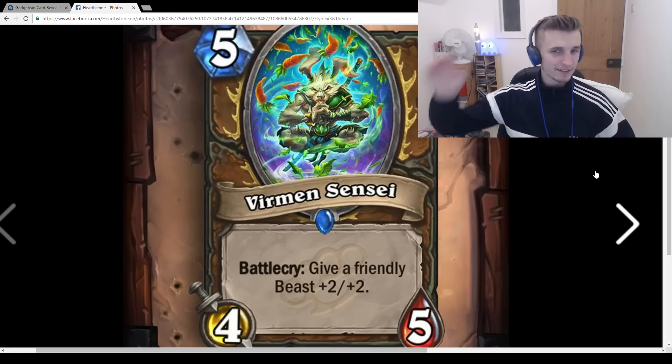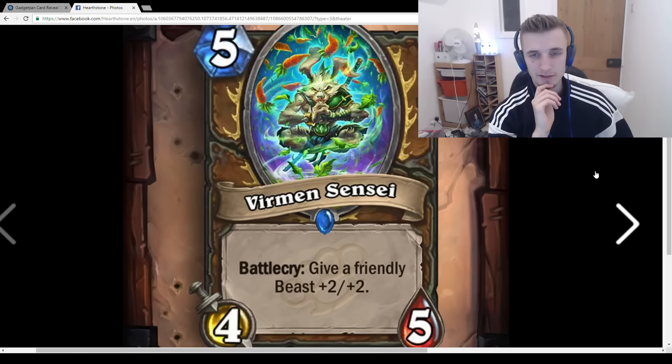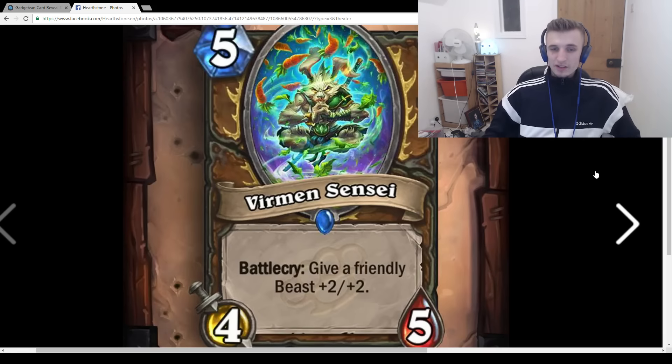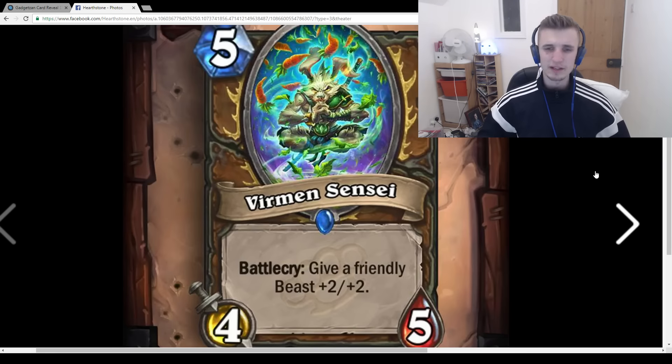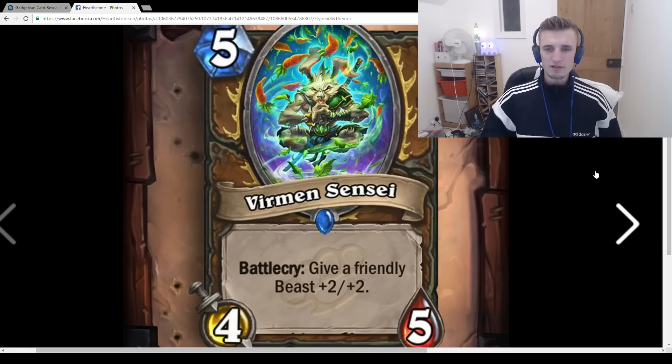Witchwood Sensei: 5-mana 4/5, Battlecry: Give a friendly Beast +2/+2. What it's doing is good — you're essentially getting 6/7 worth of stats for 5 mana. But in Beast Druid, you're going to be playing Stranglehorn Tigers and Druid of the Claw. That's already a lot of 4 and 5 drops, which is a fair amount for an aggressive deck.